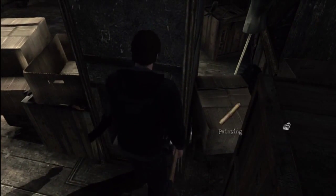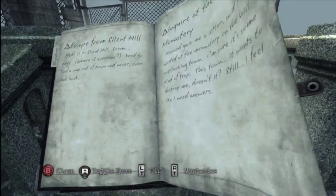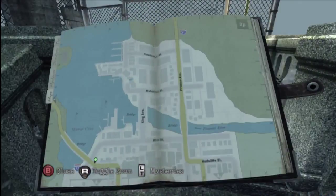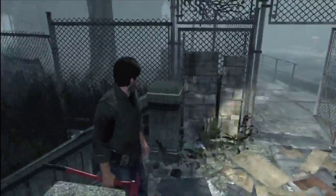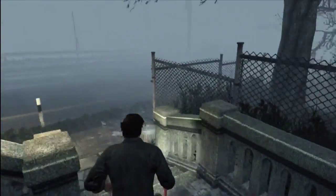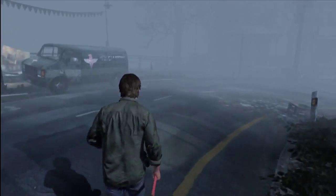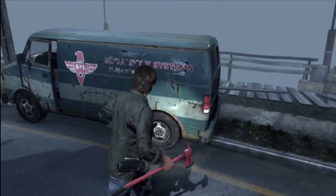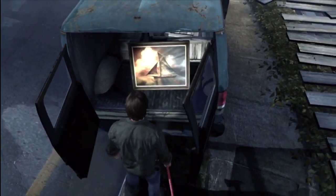That is our fifth painting — now we just need one more. For our final one, I'm going to show you on the map. We are in what I believe is called the Port District, or if not, it's the Pleasant River. If you stay up top, it's closed off on the bridge, so be sure to come down through that fenced-in area. Over here on the left side of the street is a blue, bluish-green van. You just open the back of it and the painting is inside.